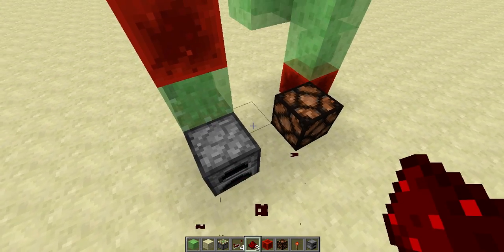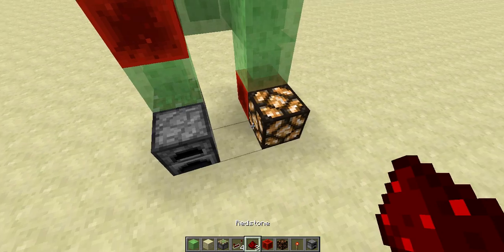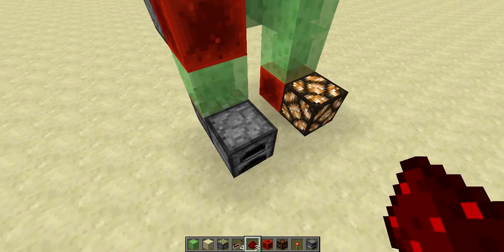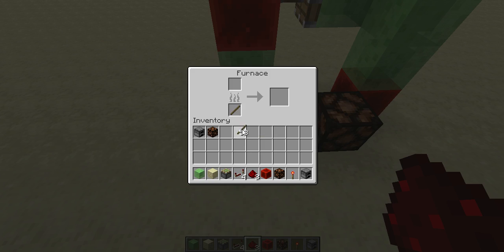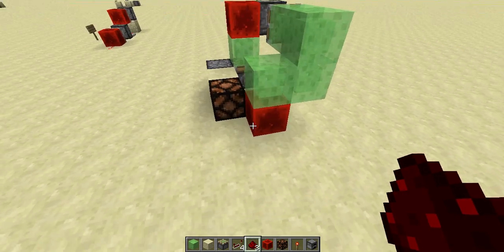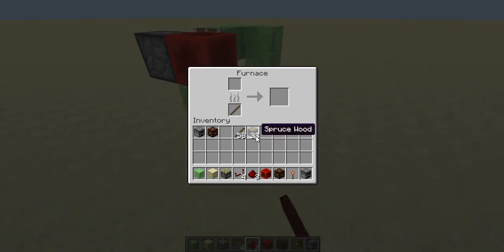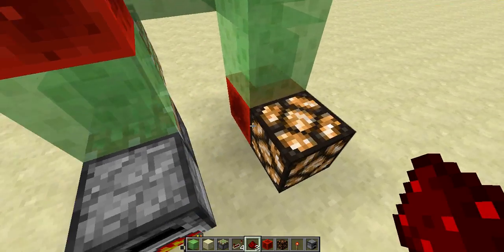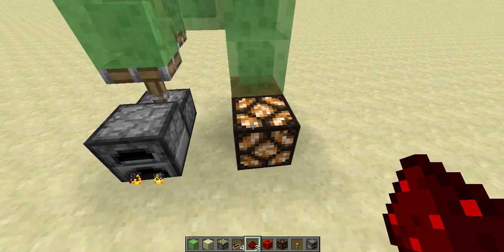Then you can update this piston to make it work by doing this a few times. Now when you try to cook stuff, you should reverse the signal first. Let me take some wood from here — so when you try to cook stuff, this lamp will turn on.